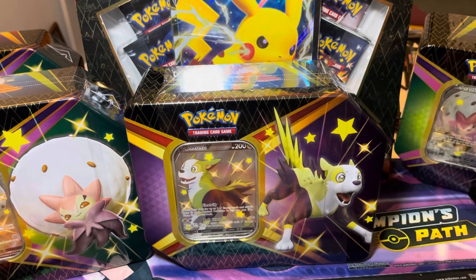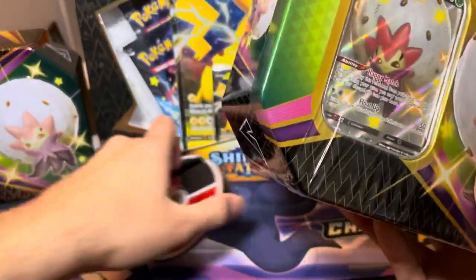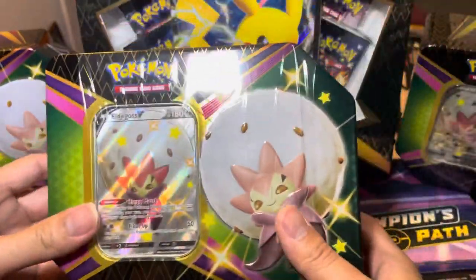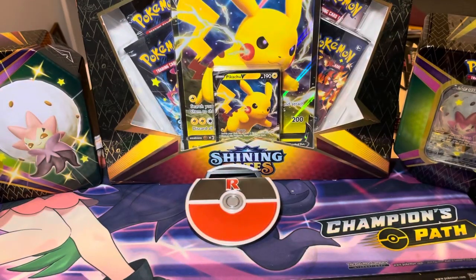Let's go ahead and start with Eldegoss. Each Tint, unlike Hidden Fates — if you've been watching the channel or watching any Shining Fates opening — does come with about 6 packs. So let's go ahead and open these up and see what we can do here.